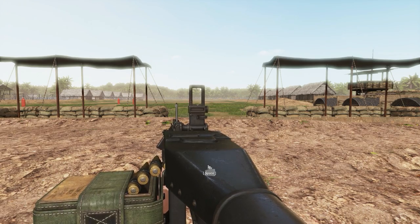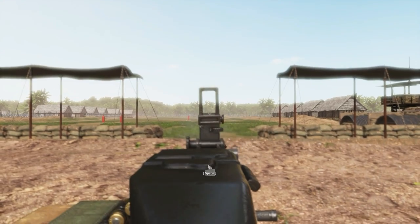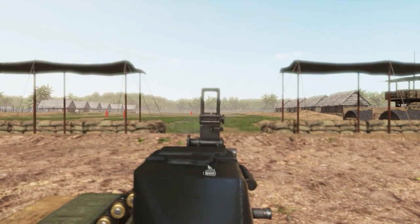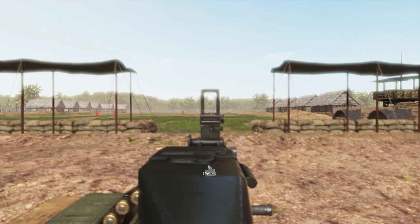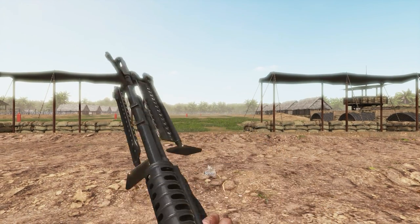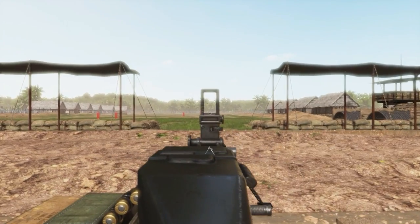Your main weapon will be a light machine gun with a support stand attached, in order to set up behind cover or on the ground to improve accuracy. As you can see, the light machine gun is quite inaccurate on its own, as the recoil after the first shot will throw the gun in the air, meaning you'll almost always be wanting to use the weapon stand. The default key binding to extend or retract the stand is C.